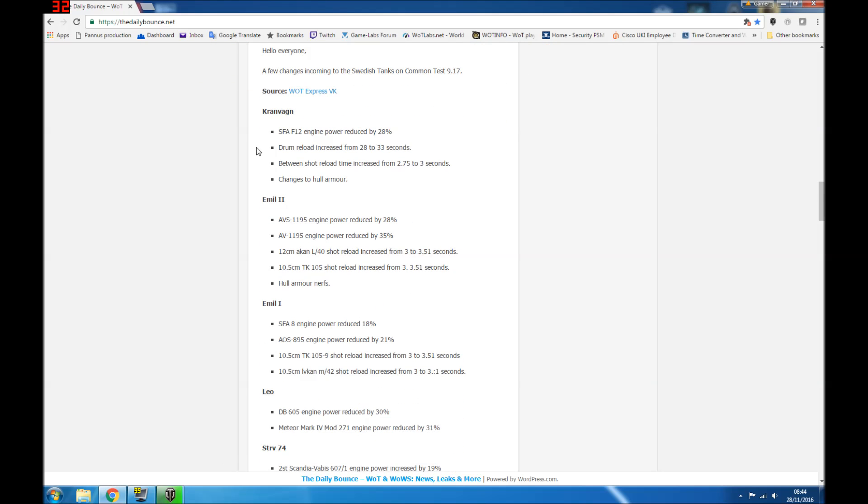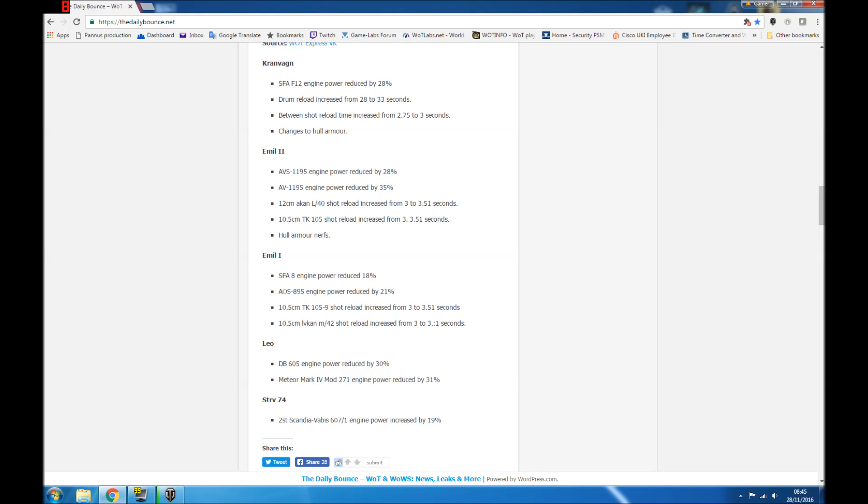The Kallen Wagon, which is the tier 10, has its engine power reduced by 28% - that's more than a quarter of its speed knocked off. The drum reload has been increased from 28 to 33 seconds, which is a big hit. Shot reload increased from 2.75 to 3 seconds. There are also changes to hull armor, which was pretty good given the new mechanics and the angling - that was pretty OP in its own right.